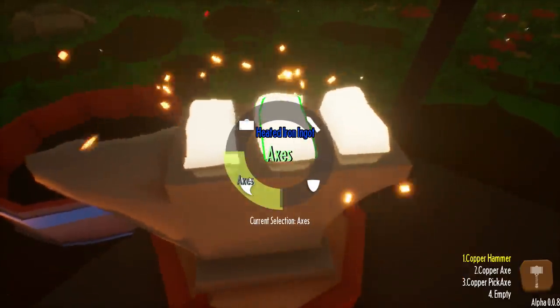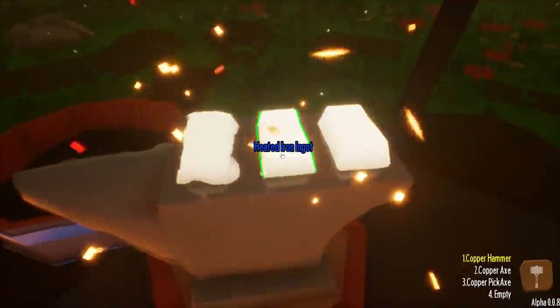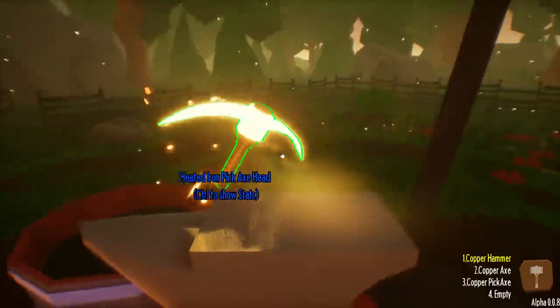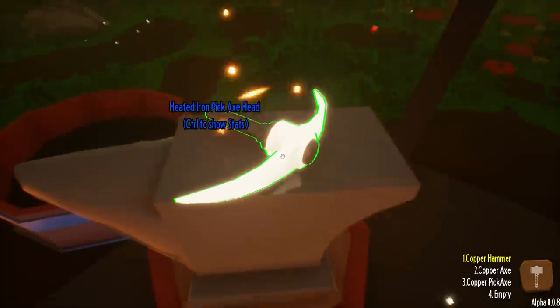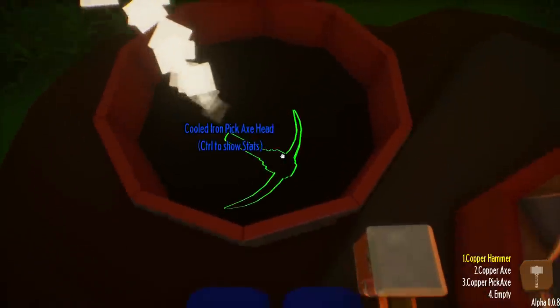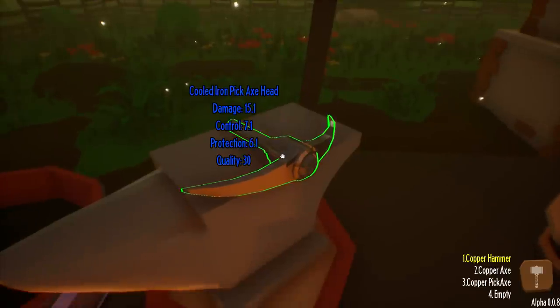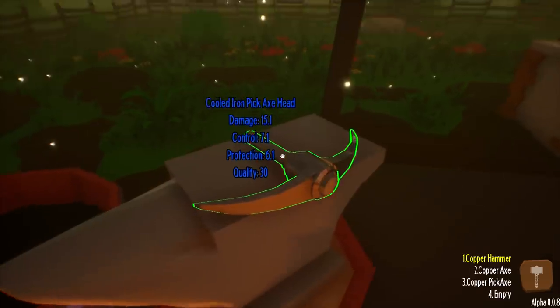Let's go over to axes. On the sixth hit it's going to turn into an axe head, and then we turn it into a mining pick. Once you have your mining pick, if you hold down shift and left-click, look at this - we get a little minigame. Maximum quality! So now we have plus 30 quality. Everything starts at zero for the stats, and then if you press CTRL, you can see it has damage, control, protection, and then quality. Very interesting.